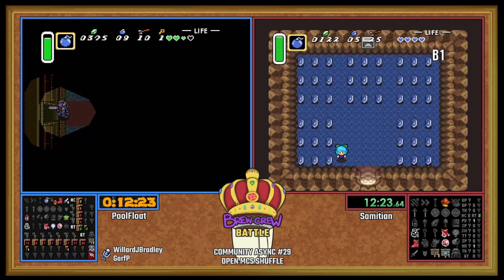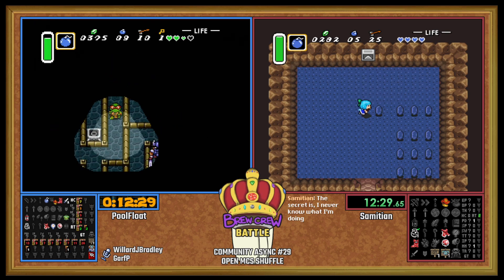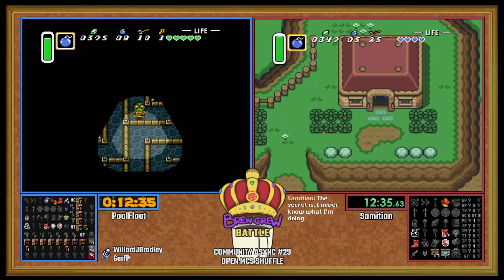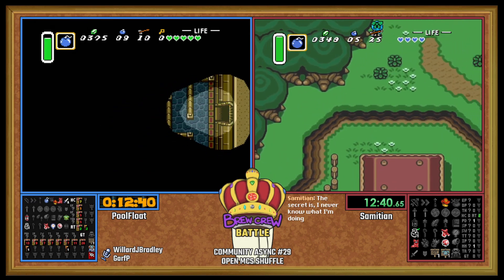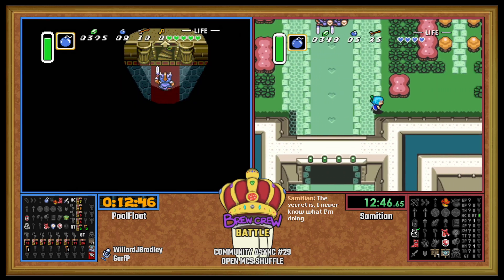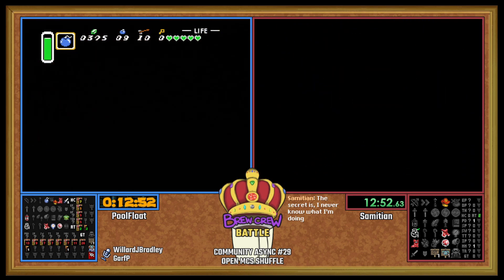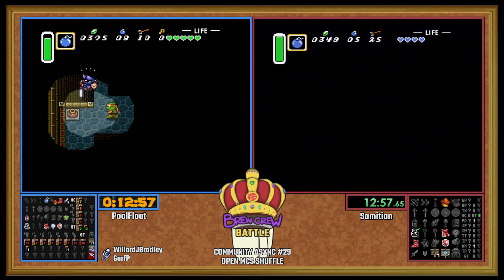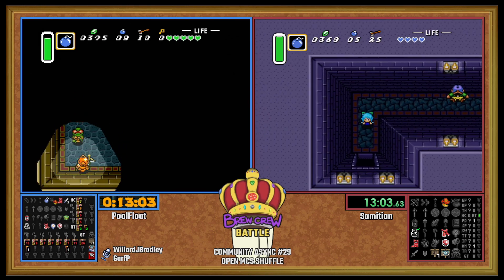This seed is a couple weeks old, so I'm sure people probably don't remember much about it. Nothing in Castle Tower, but I'm going to obviously clear this out to get that glove at Lumberjack. Sam is heading up to the castle, which unfortunately is the wrong plan. The secret is I never know what I'm doing.